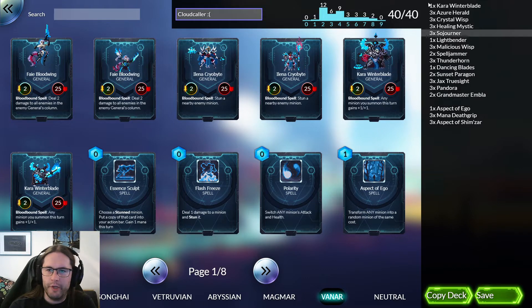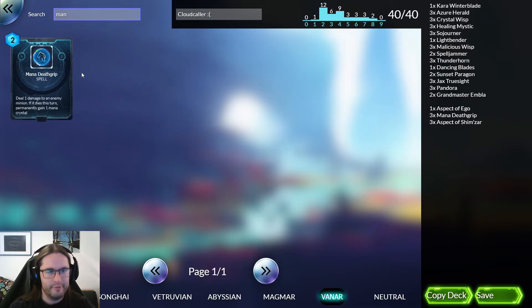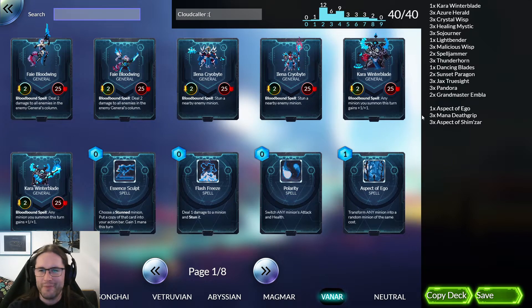The core of this deck — this is a ramp deck. We are playing all of the ramp cards that exist: three Crystal Wisp which gives us some mana, three Death Grip which gives us some mana, and three Malicious Wisp which gives us some mana if it doesn't die.